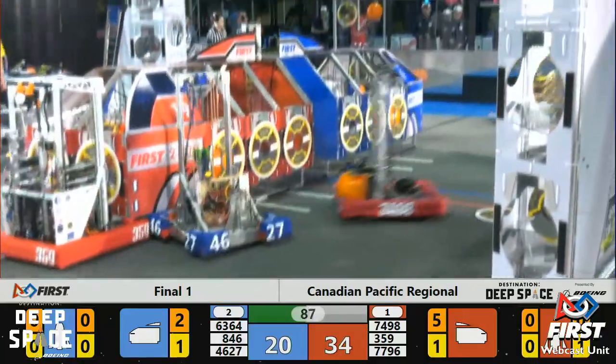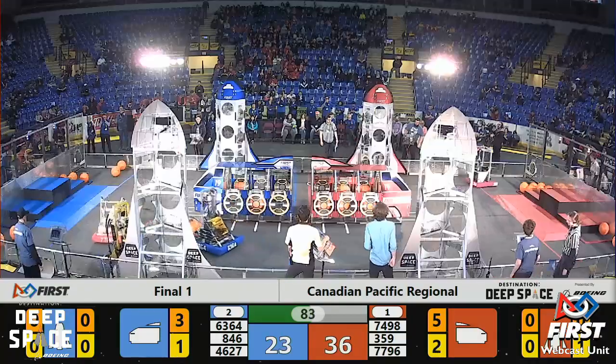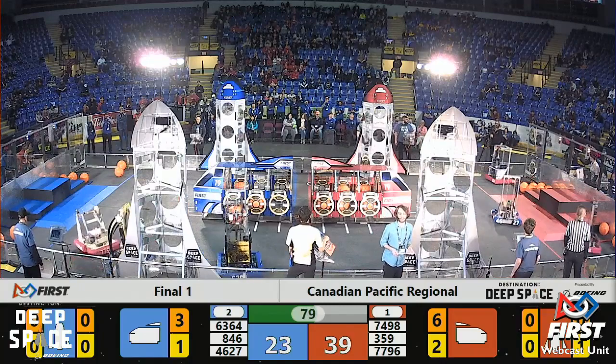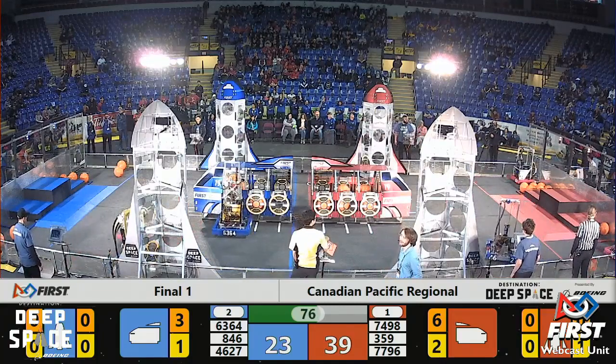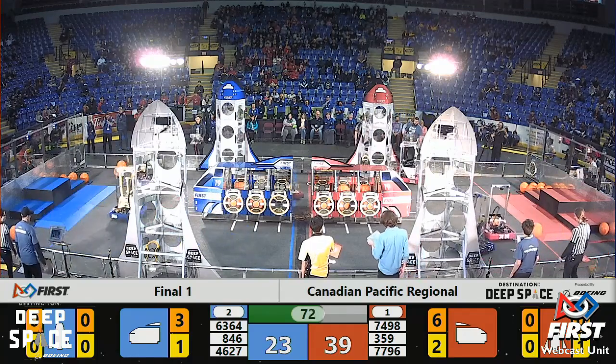Three points of red cargo finally making it into the ship — a very quick cycle there as rookies pick up another piece of cargo, drop it off, all in about three seconds. Red alliance quickly pulling ahead here in score, 39 to 23. Minute 15 seconds to play here in Finals Match Number One.